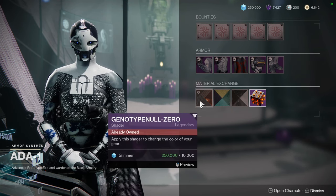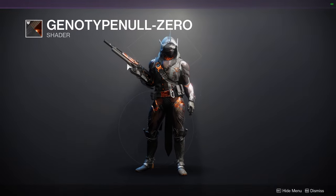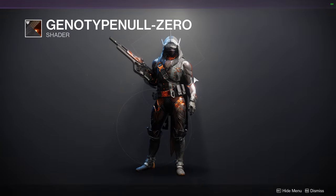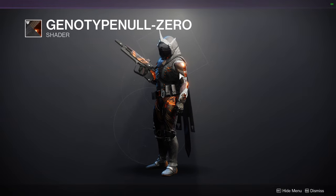We are going to be looking at the Genotype Null Zero, which is the shader from the Escalation Protocol activity. I definitely like this shader — ignore this terrible looking armor, I was doing armor sets for the Halloween stuff — but it has a really cool carbon fiber texture to it.